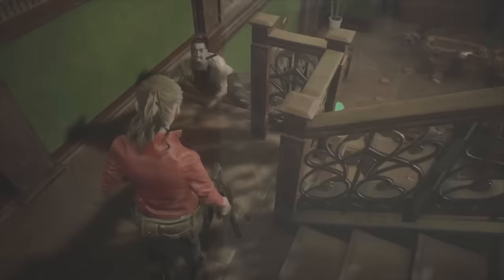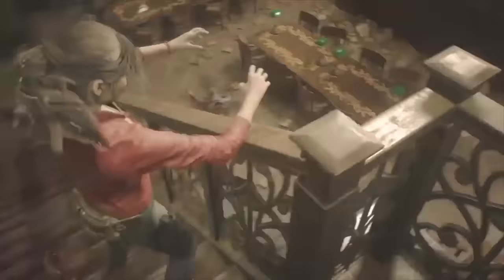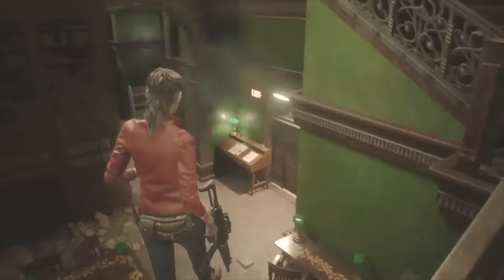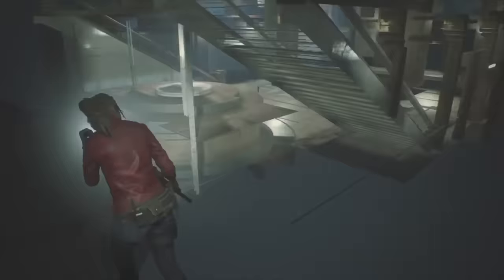The easiest place to do this out-of-bounds trick is on the stairs of the library. If precise enough, the character will be walking on air. Walk over to where you would normally fall through the second floor and you will go lower than intended, which allows you to leave the map. It's worth noting that you can also do this in the sewers and a couple other places in the game.